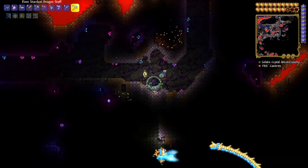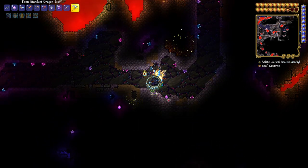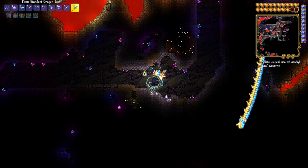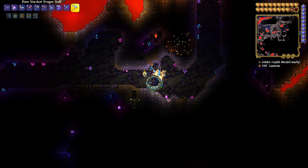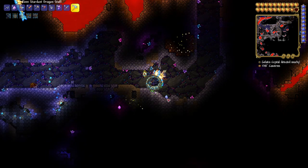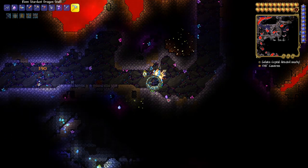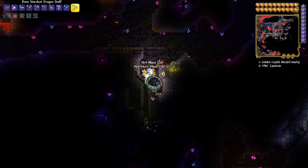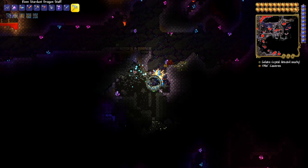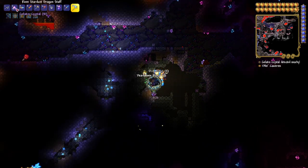This is what we are looking for right here. As you can tell, it's got a little bit of a different sprite than the normal crystals. It's also kind of changing colors and glittering, so you should never question what's a crystal and what's the gelatin crystal.